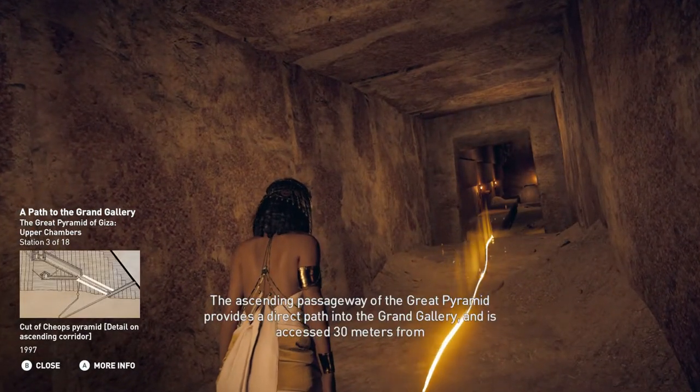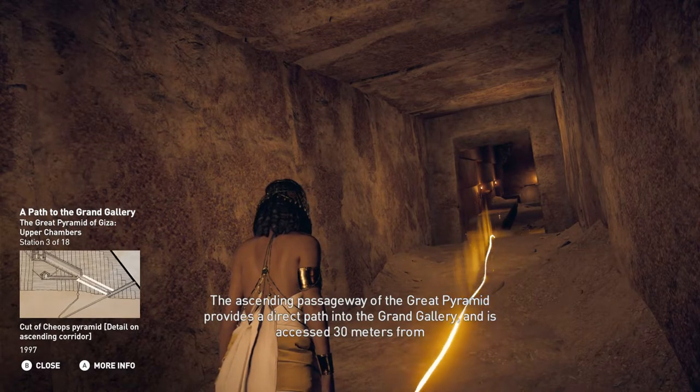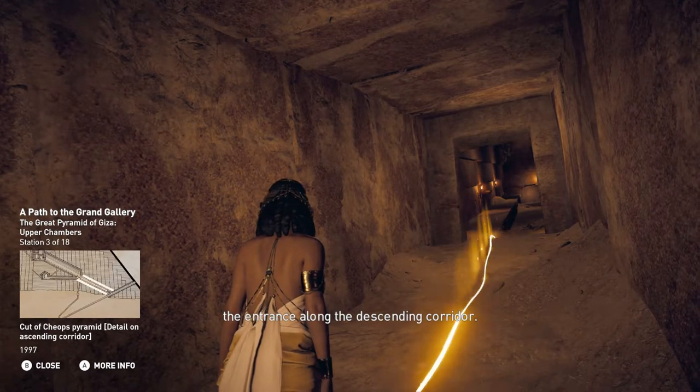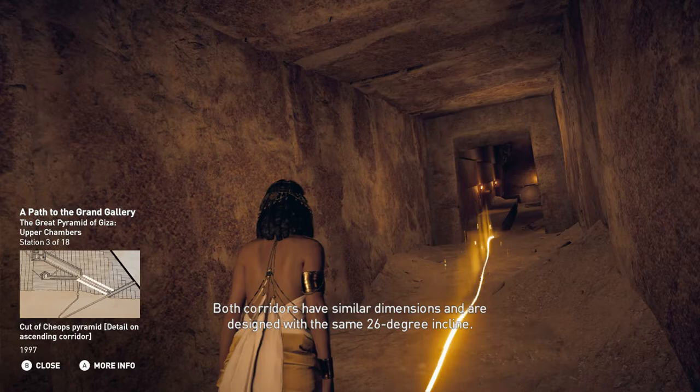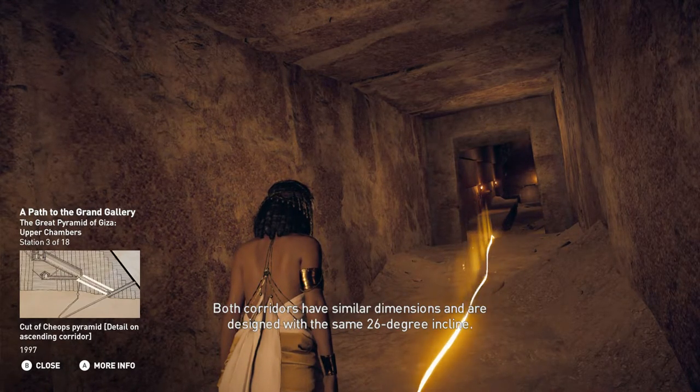The ascending passageway of the Great Pyramid provides a direct path into the Grand Gallery, and is accessed 30 meters from the entrance along the descending corridor. Both corridors have similar dimensions and are designed with the same 26-degree incline.